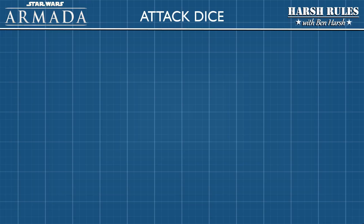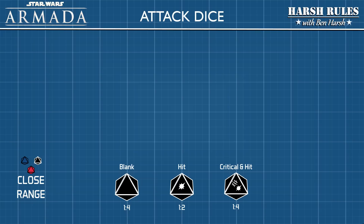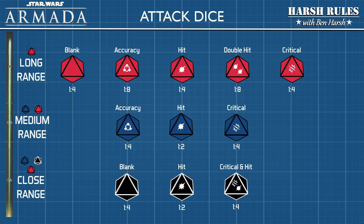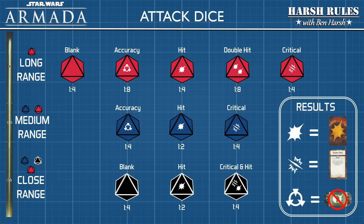Let's learn how the forward firing guns and associated dice work. In Star Wars Armada, attack dice are divided into three groups: black short-range dice, blue medium-range dice, and red long-range dice. These ranges are laid out on the range ruler. All three colors are applicable at close range; blue and red are applicable at medium range; and only red is applicable at long range. With all these dice, there are only three result symbols to track: blank (no effect), hit, and critical.